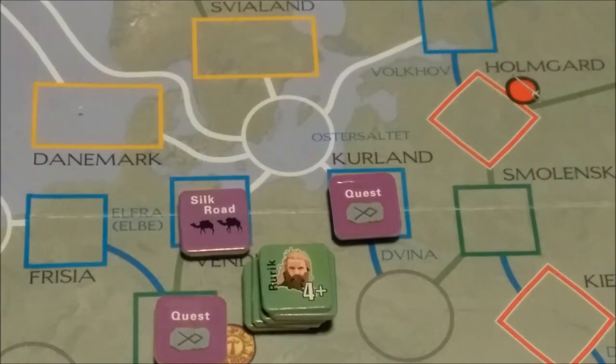First thing we did was raise troops. We moved, but we didn't move by water or anything, so there's no storms. Then we'll draw a voyage card and see what we have — see what fate bestows on us.